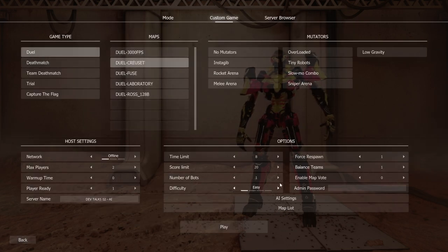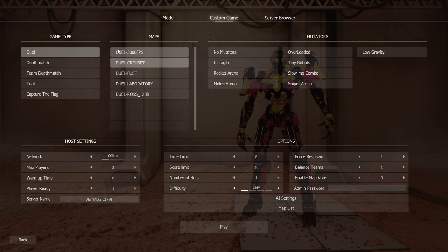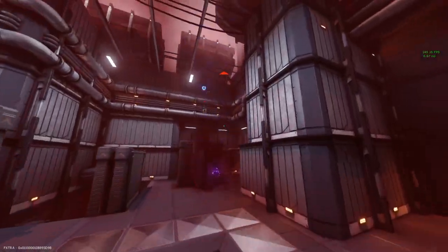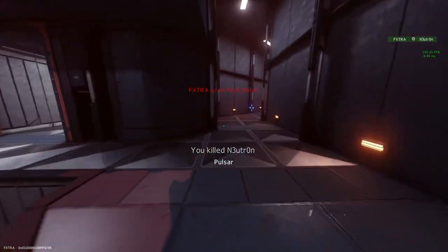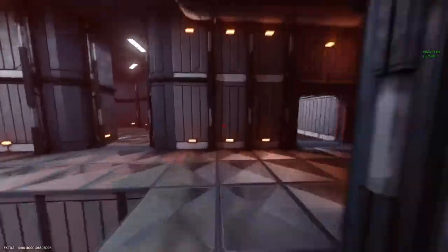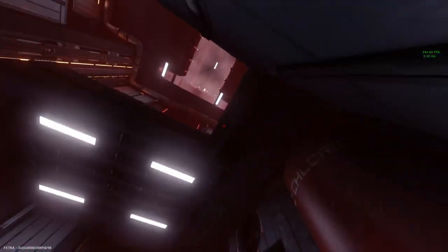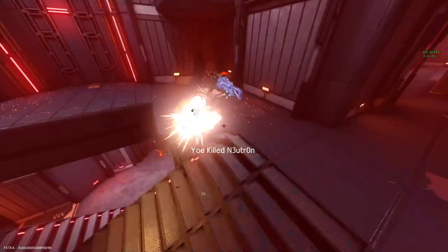For our first demonstration we're going to leave the difficulty settings on easy and the AI settings on default, and we're going to be playing the map Dual Croze. Straight away on easy mode you'll notice I'm making pretty light work of this bot. But that being said the bot's movement is very much improved — they do go for all the items such as the mega health and they traverse the map very well.